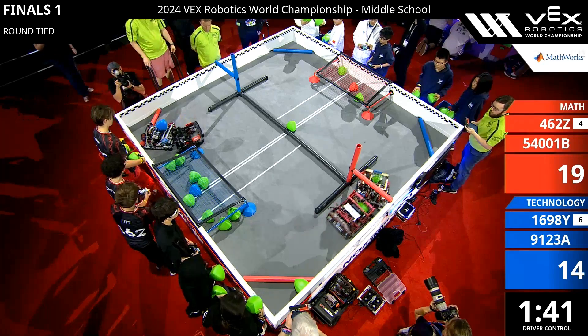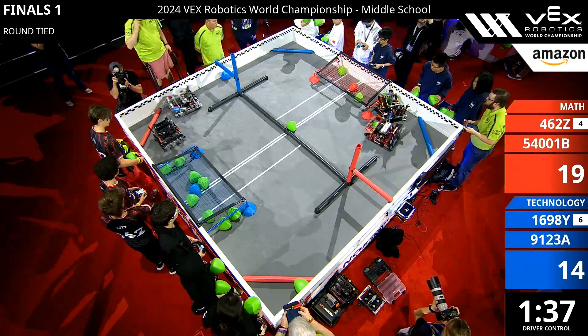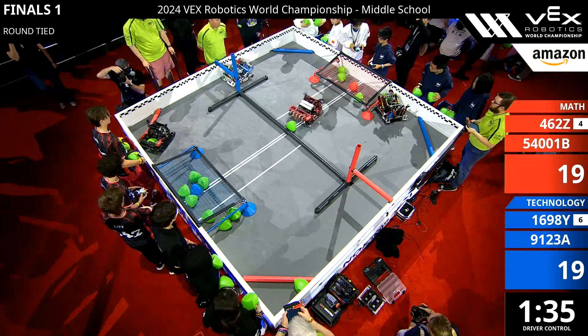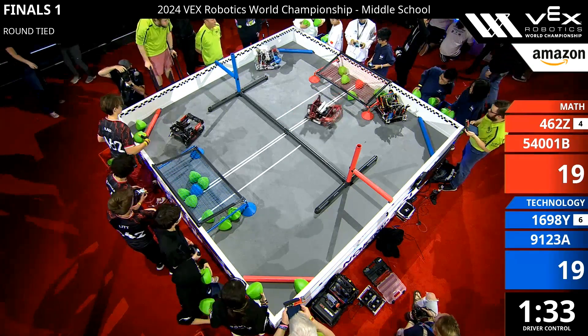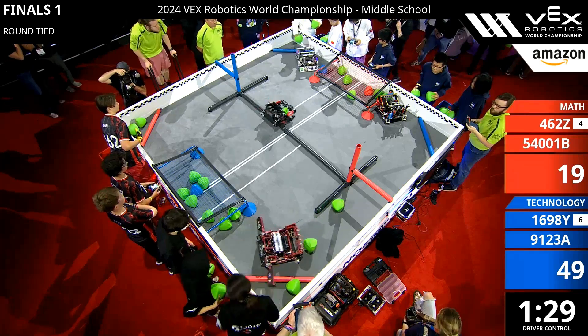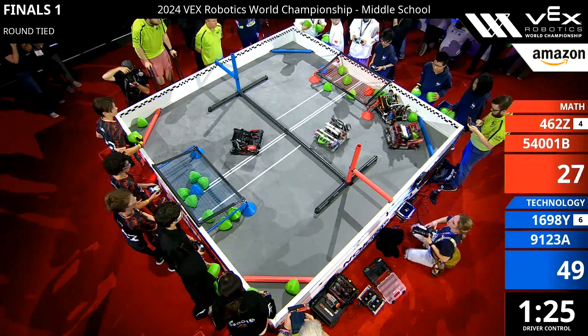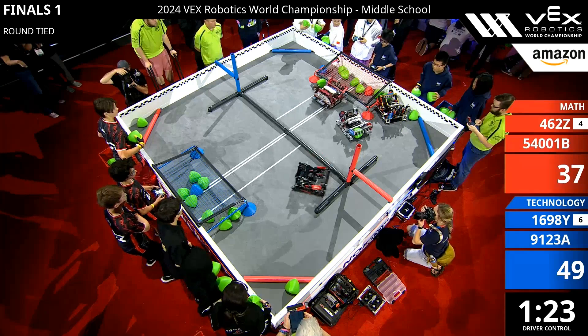Blue lines immediately with those match loads in. We see 4-6-2-C trying to slow down 16 to 98 Y. 16 to 98 Y has a tri-ball in hand, making their way and dropping off into the goal. We see match loads by 5-4-0-0-1-B trying to get over and around the blue lines.